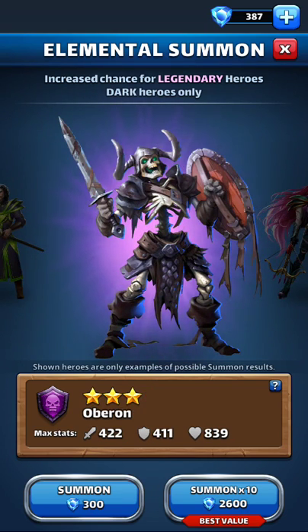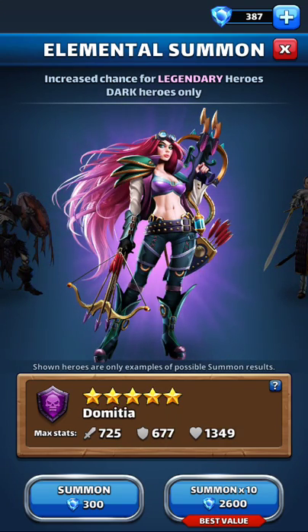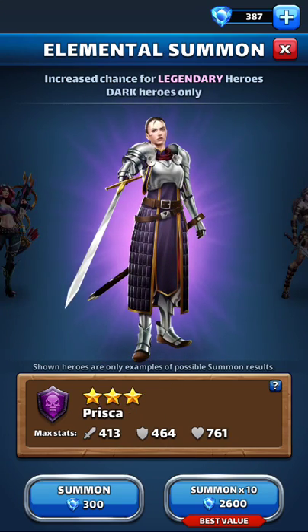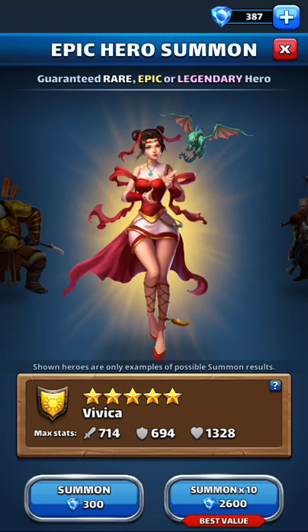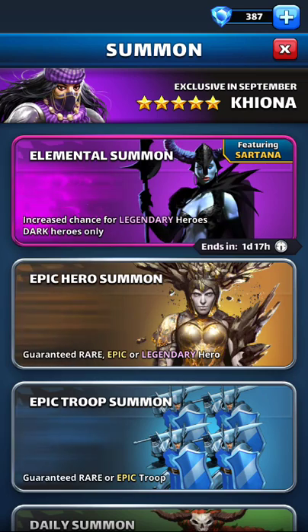I can't give you the exact numbers because I'm not great at stats, but I do know that the probability is much higher here than it is out in the general pool, where who knows what's going to happen. The best value is going to be in your elemental for using your gems.